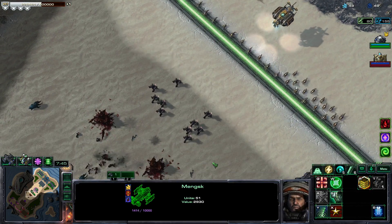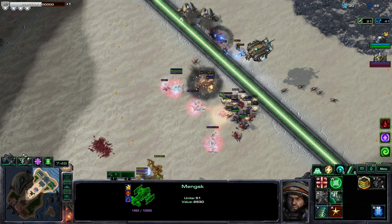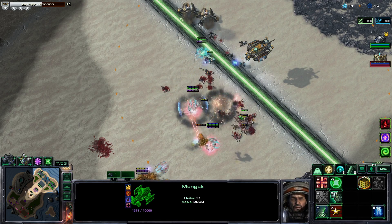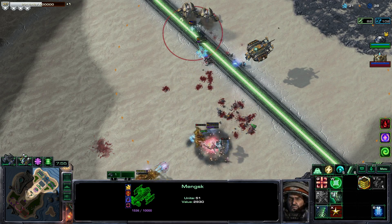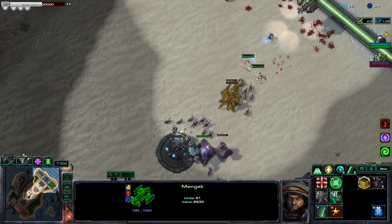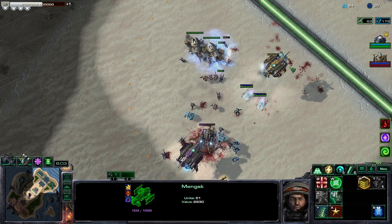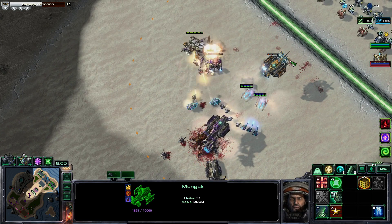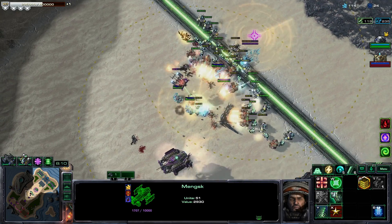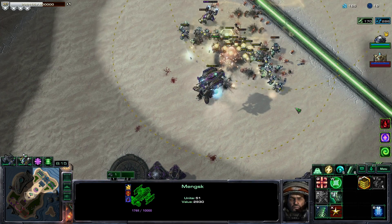Flamethrowers should be able to counter these Centurions pretty nicely. Maybe I should get some more lanes and stuff. Shock division overrun! But Rainer bio is just going to keep on trucking.